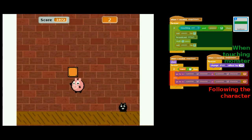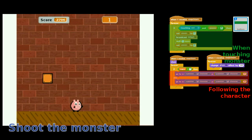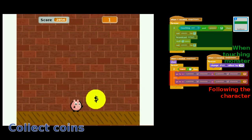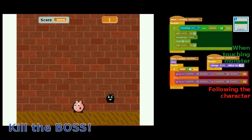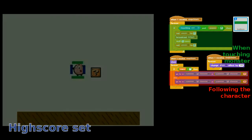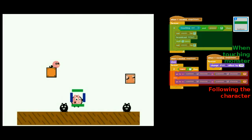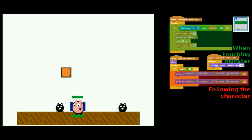The third stage involves the player going to the end point by killing all enemies and finding the hidden magic box for extra life or super mode. The most important part of stage 3 is the collision effect of the character, since we treat different effects which we cannot simply handle using the standard touching function.